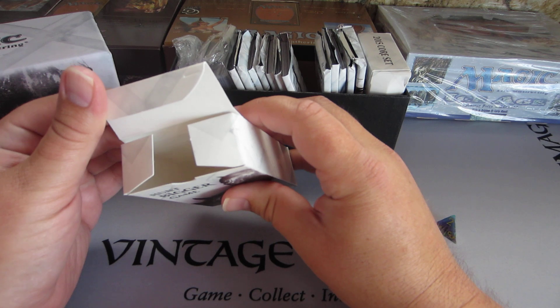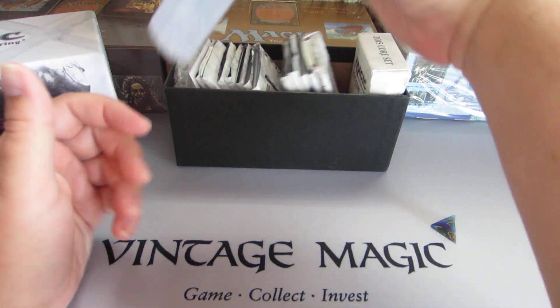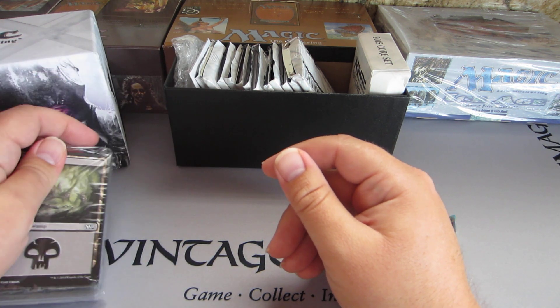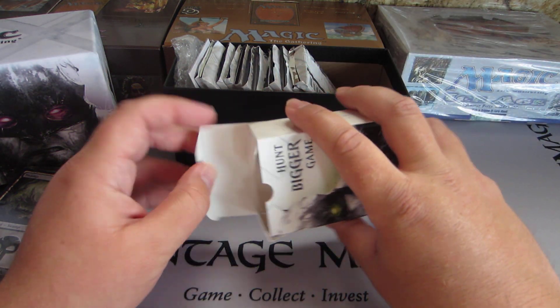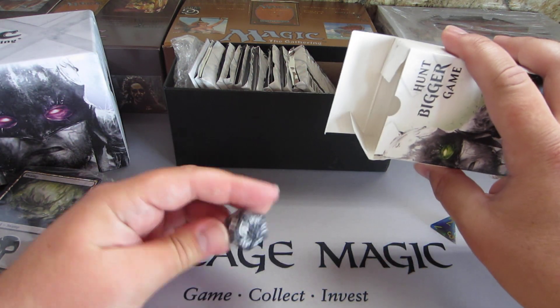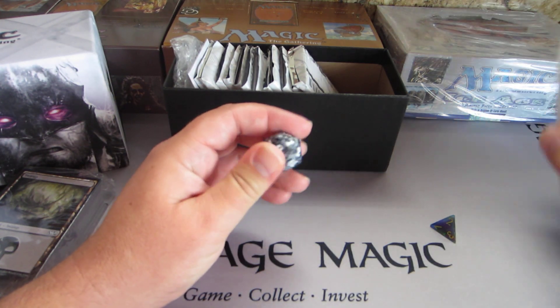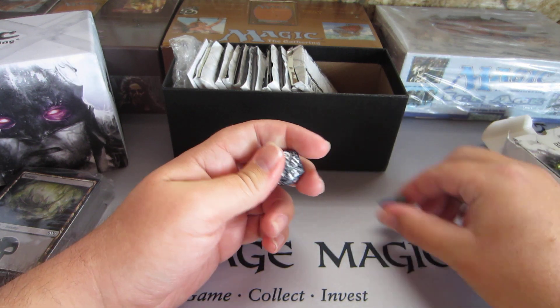The outer box is empty, of course, because there's only 12 packs. And here's the land. Ta-da. It's a booster draft kit. And here's something extra — it's a die, one of the M15 dies. There we go.